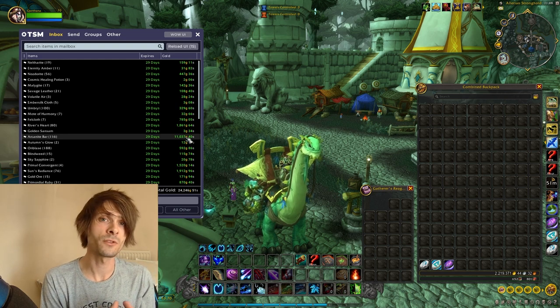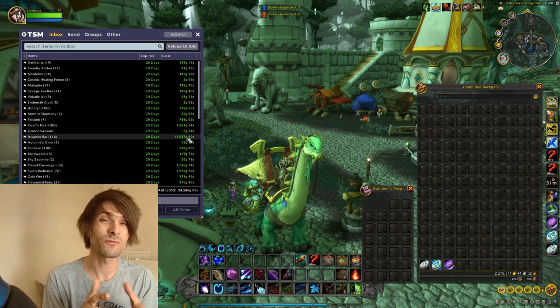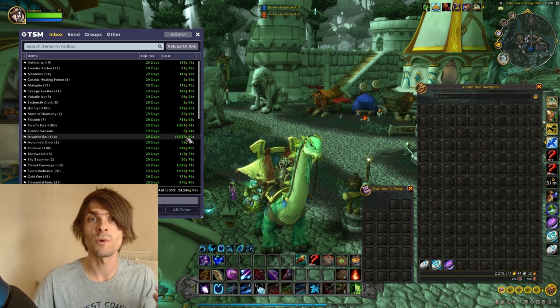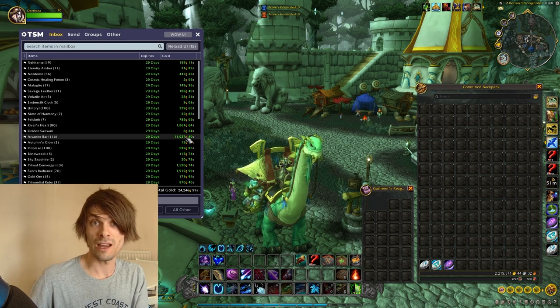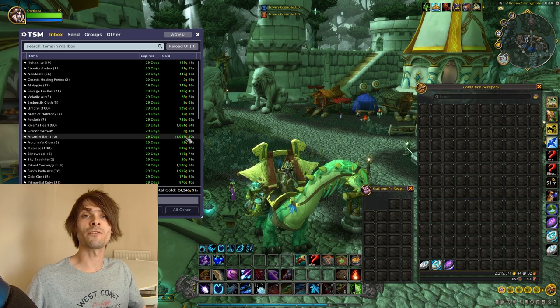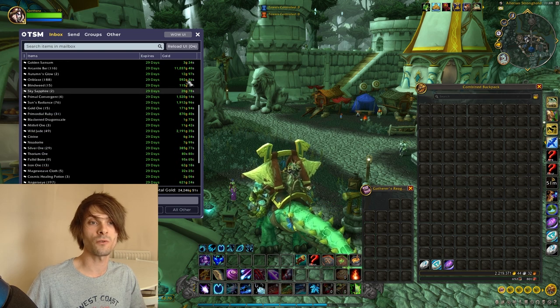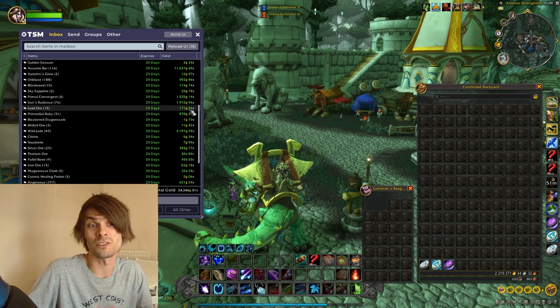This is where I make the most of my alchemist and his transmutation proc of 15% — generally the majority of people go with 15%, though it can be 15 to 20%. This produces additional arcanite bars at a proc rate of 15%, which I use to generate profit. With the arcanite bars I was able to bring in 11,000 gold for something that took me about 10 to 15 minutes to do.